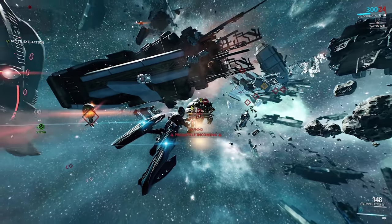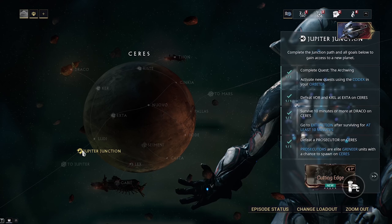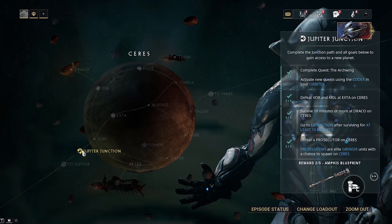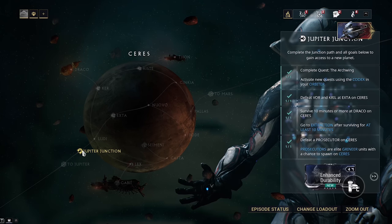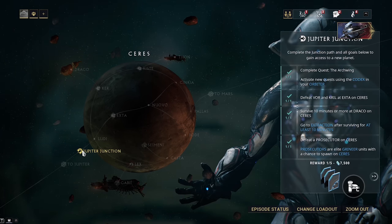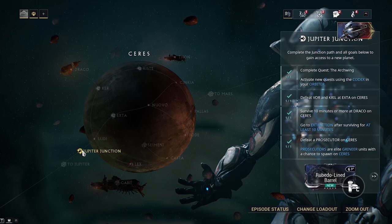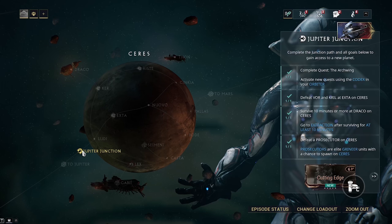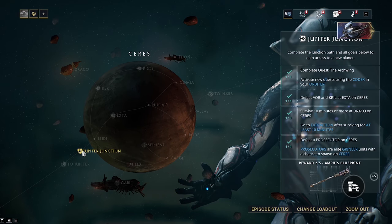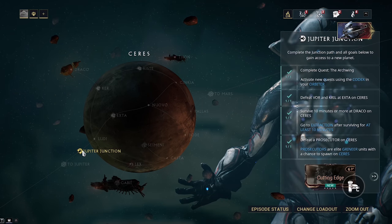Then all you have to do is survive 10 minutes or more at Draco on Ceres — it's just a survival mission, pretty straightforward. The most difficult thing you'll have to do is get the Prosecutor to spawn, and I wouldn't blame you if it made you want to quit because it's entirely RNG. Do a mixture of mobile defense missions, rescue missions, and invasion missions. Importantly, for invasions you have to be able to side with the Corpus, because you need to be fighting against the Grineer to kill the Prosecutor. If you're siding with the Grineer, you won't be able to kill the Prosecutor even if he spawns, so you'll have wasted your time.